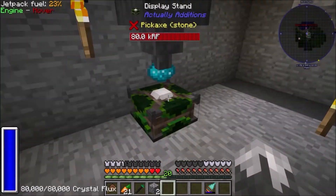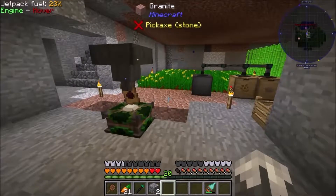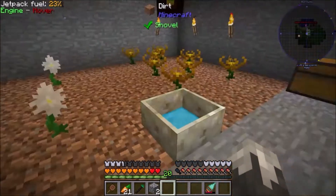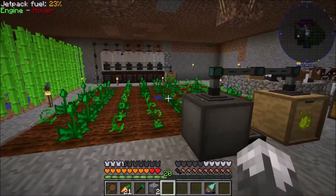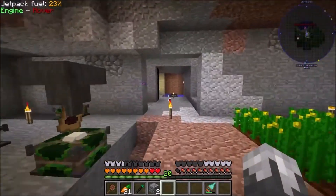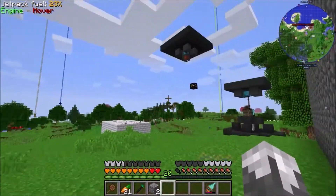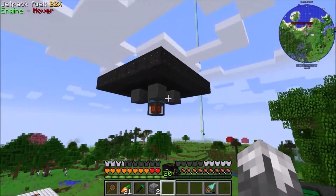We also needed some mana powder, so I got started with the basics of Botania — didn't get into much. Made some Endoflames, made Pure Daisies, and that's pretty much as far as we got. We're going to be getting into a lot more of it soon. I also made us another solar panel — it is a tier two size with tier one solar panels.